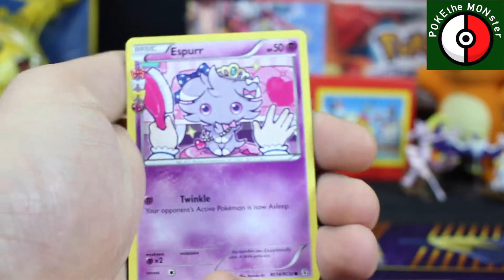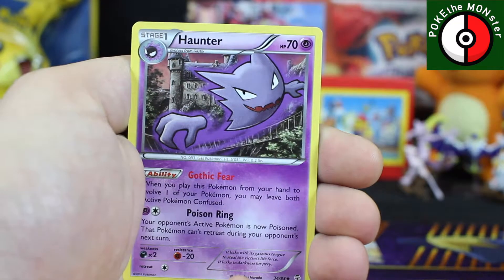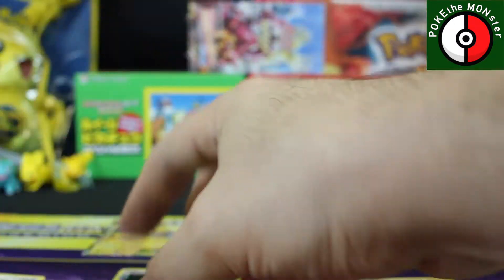All right, we got an Espeon. We've got an Espeon, Haunter, Pokeball. Reverse holographic is a Paras, Radiant Collection is an Altaria, and our rare card is a Jynx. All right guys, we're almost halfway there — trying to make this one nice and quick.